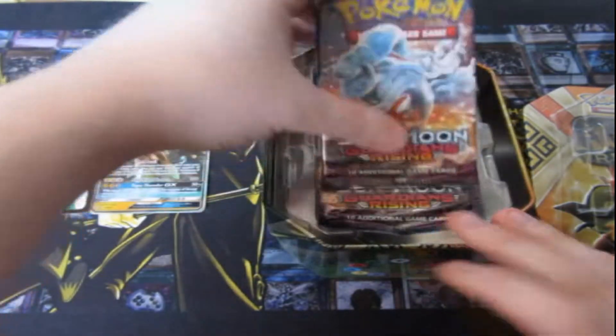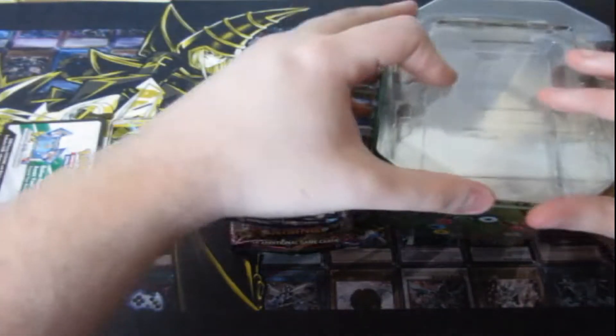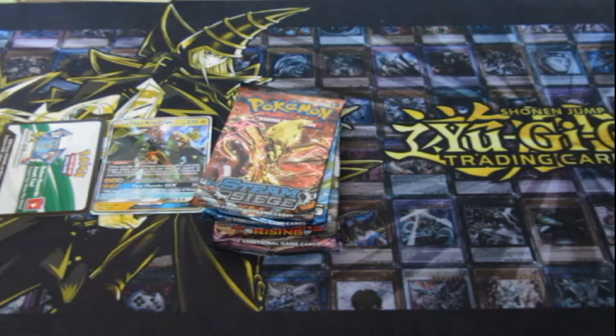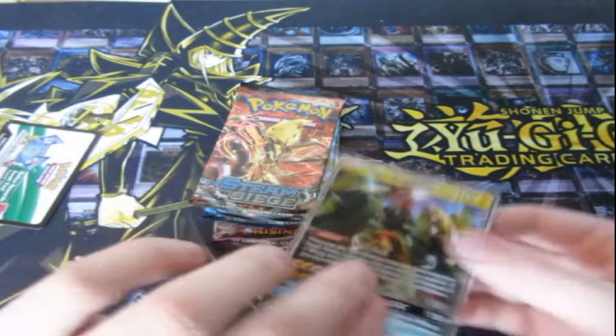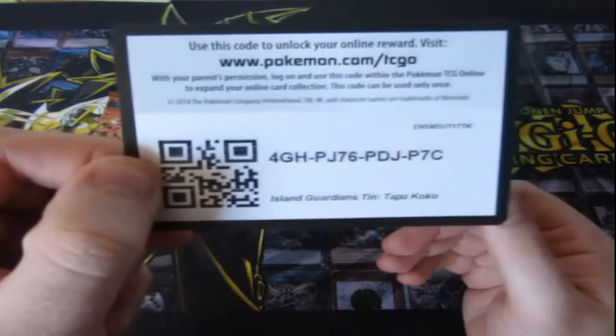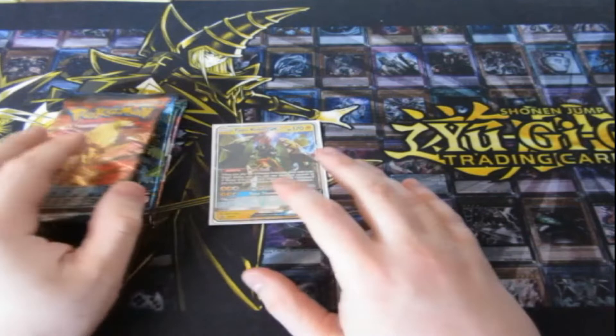Oh dear — Guardians Rising, Guardians Rising, Evolutions. Oh no! Steam Siege again! God dammit! So hopefully these tins may be pure trash, maybe. We'll find out soon enough. But you do get yourself a Tapu Koko, and as you guys will know, I've already owned these tins before, so these will be going to Card Empire to sell on. It depends on what I pull out of the packs — they may be different. I may have some I do not have, or they may be even rarer.